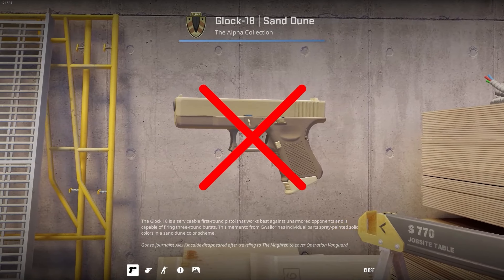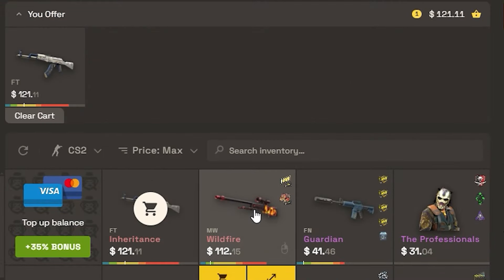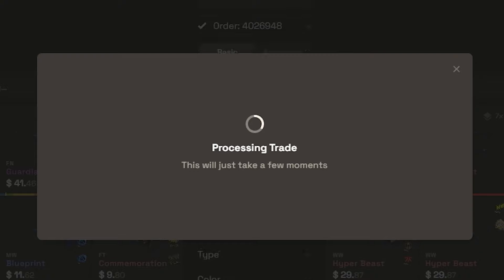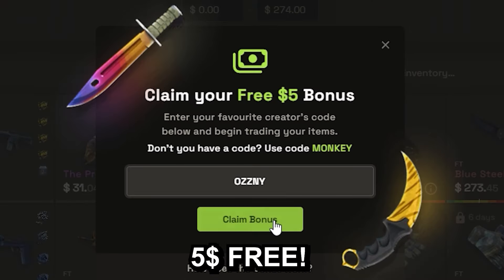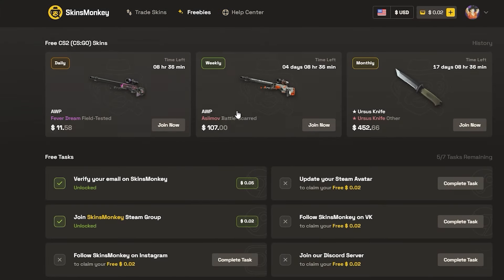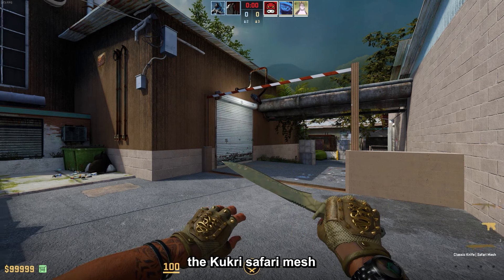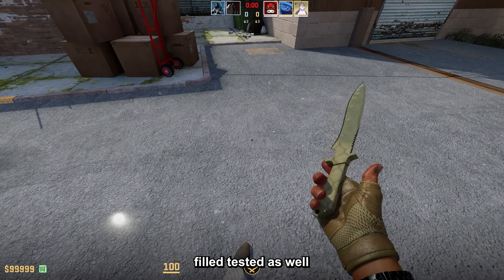This video was sponsored by Skins Monkey, which is a trading platform where you can trade your old CS2 skins for new shiny ones in seconds. You just select the skins you want to trade and the ones you want to get, click trade, and it's done. If you use my code OSNEY on the website, you get a bonus of up to $5 for free and a 35% bonus when buying balance. They also host giveaways on the freebies page — link to Skins Monkey is in the description.